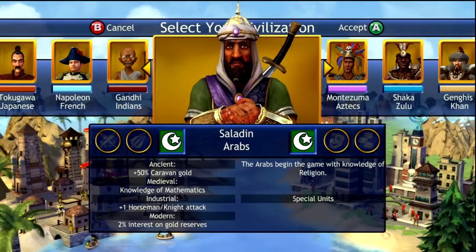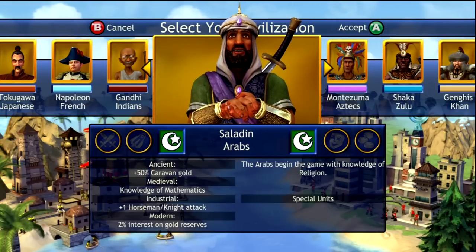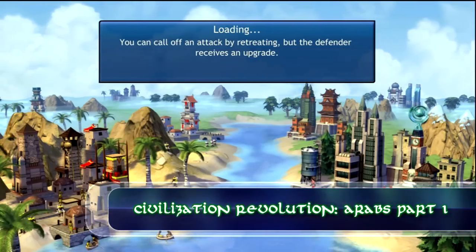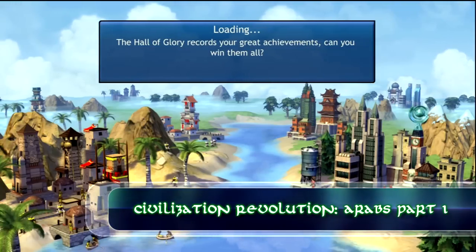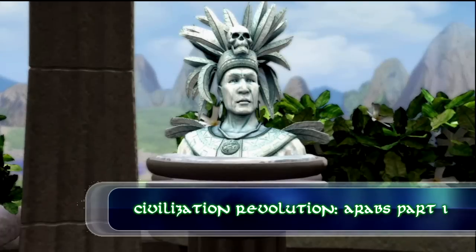You can see the bonuses for the Arab — it's gold and mathematics, so you can get some catapults early. After that you got the cavalry with plus one in attacking, and after that there is an interest that's going to be applied to your gold reserve, which makes it very, very nice if you're going for an economic victory.